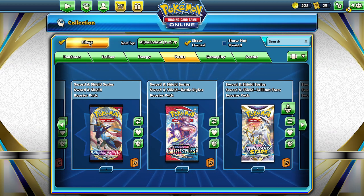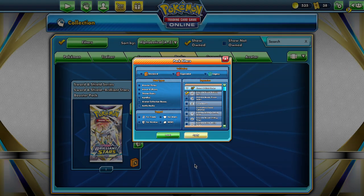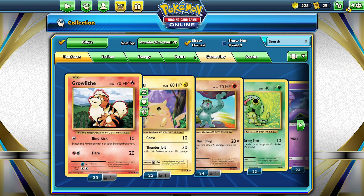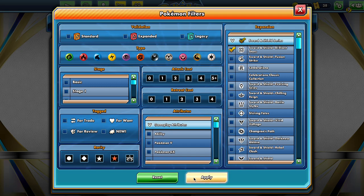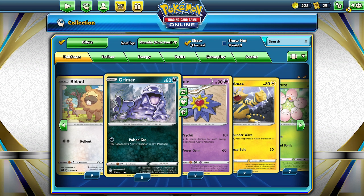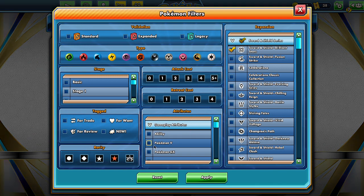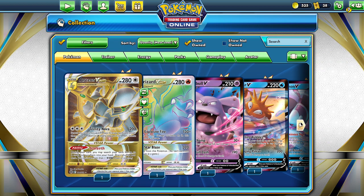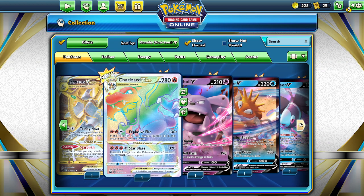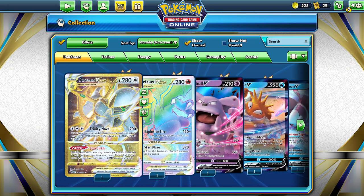Collection. Filters. Brilliant Stars. Apply. So we pulled the V-Star Gold Arceus. We pulled the V-Star Rainbow Rare Charizard. But we haven't pulled the Arceus V card.